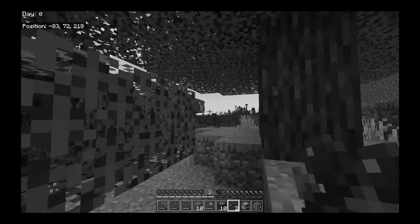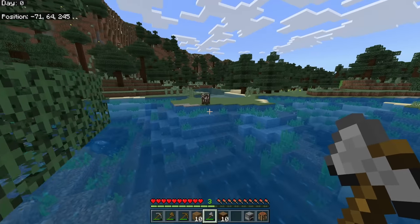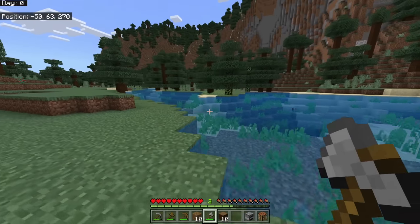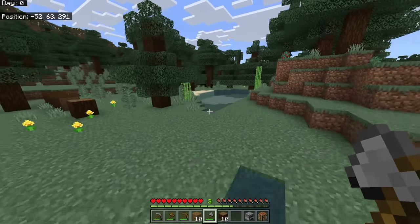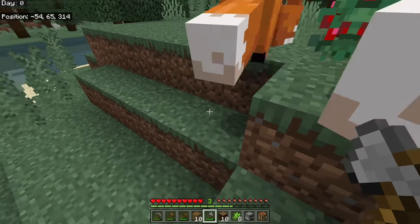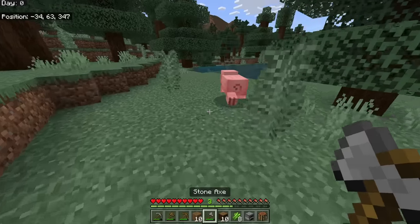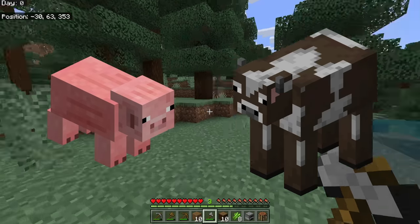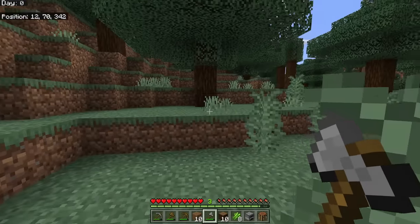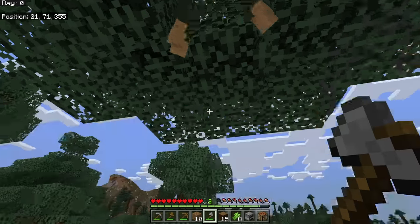We're going to find some more animals. Keep moving — keeping moving is the best thing you can do in early game Minecraft because it's going to help you find everything you need to survive. This is sugar cane; pick some up because we'll want to plant it later. These are foxes — they're harmless, just don't punch them. Here's a pig. Your best early game food sources are pigs and cows — beef and pork chops give you the most hunger bar fill and the most saturation, an invisible stat that makes your hunger bar go down more slowly.